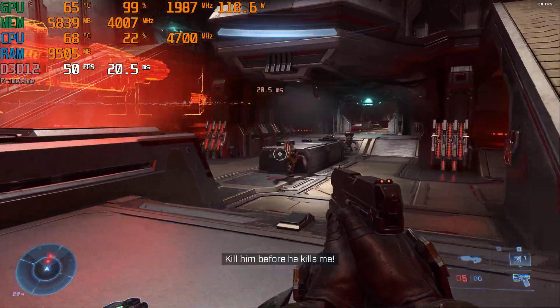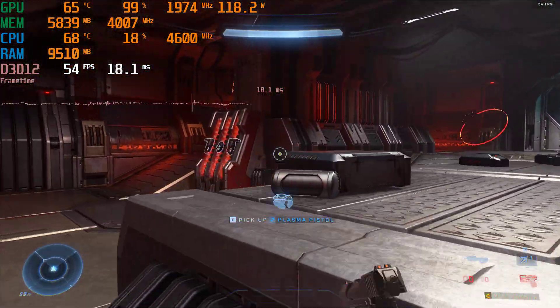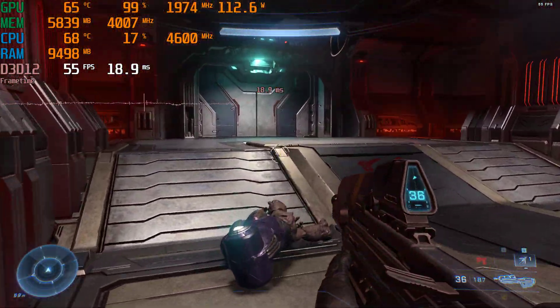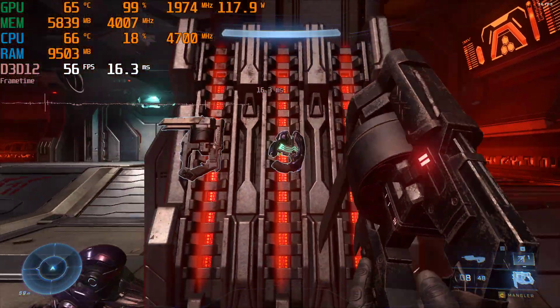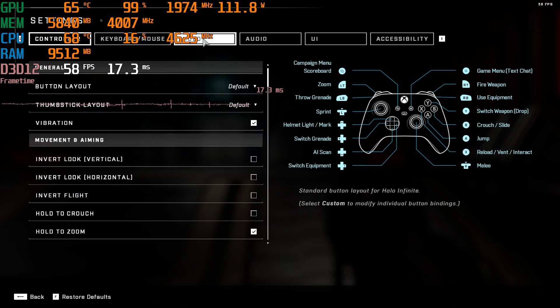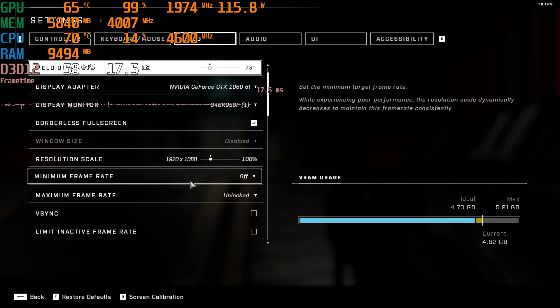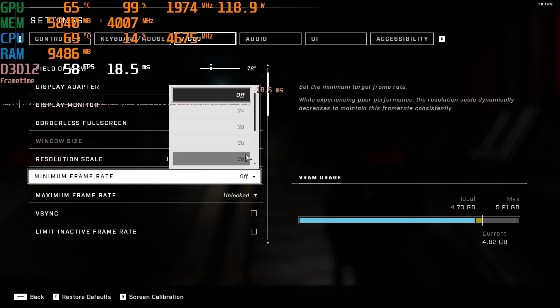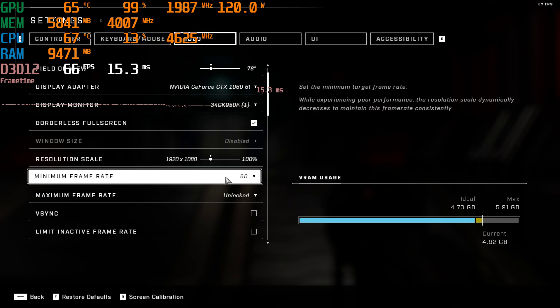This still feels very playable, especially on a variable refresh rate monitor. The next thing I'm thinking is, if I leave things at high settings, what if we try a little bit of resolution scaling? We've established that it can't hold a locked 60 FPS at 1080p high. So one thing we can try is setting a minimum frame rate, which will dynamically scale the resolution every time we drop below 60 in order to try to stay at 60.